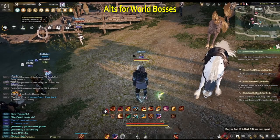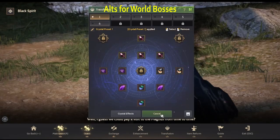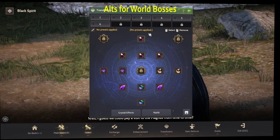Whenever you decide to do a world boss on your main, don't use crystals because it might break. By default, your alts won't apply crystal presets so don't worry about that.